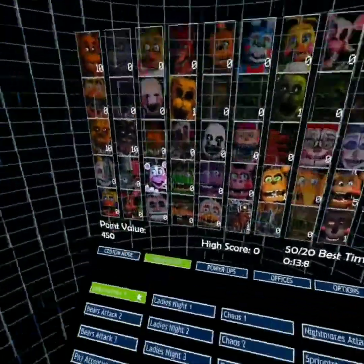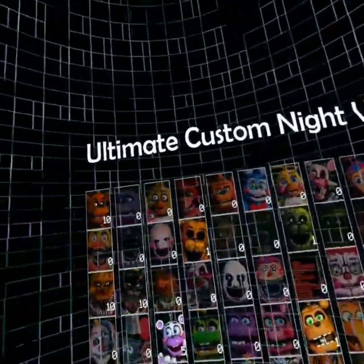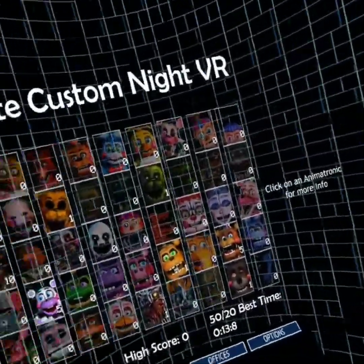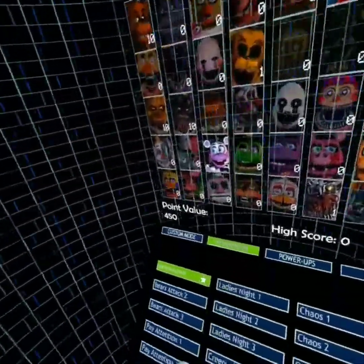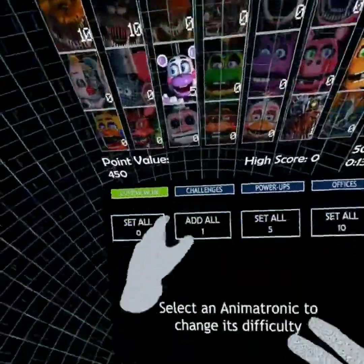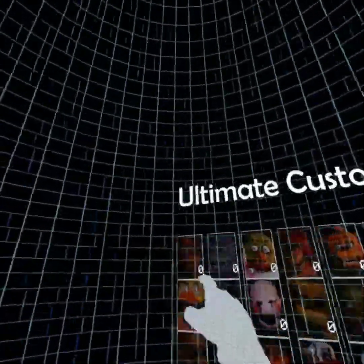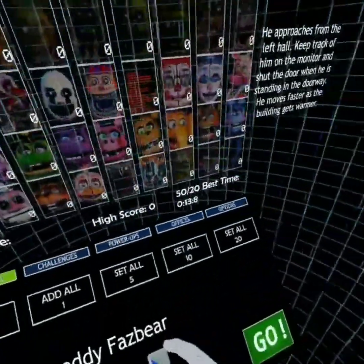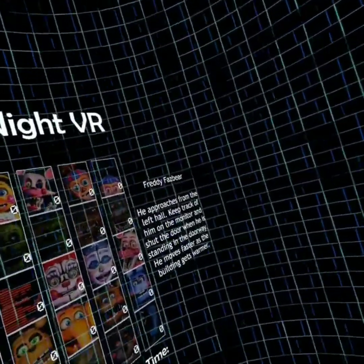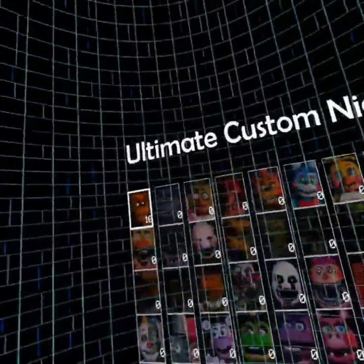Let's see — First Attack. It says that I have a star on this but I've never done this. This attack is a little bit too chaotic for my first time actually putting on animatronics, besides what just happened there. Let's see Freddy Fazbear — what does Freddy do? He approaches from the left hall. Okay, Freddy is pretty easy, so we'll put Freddy on 10.